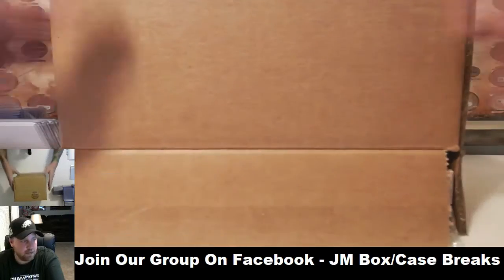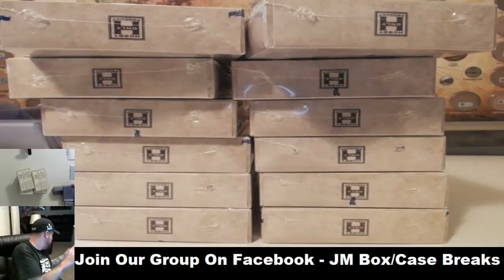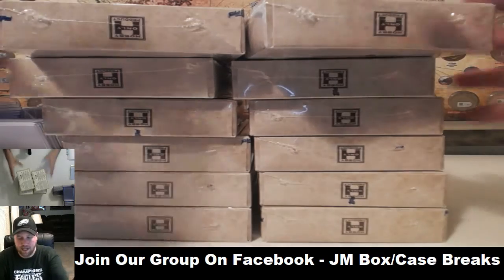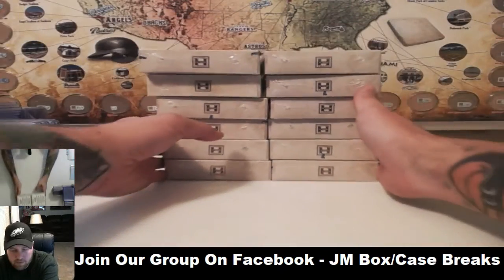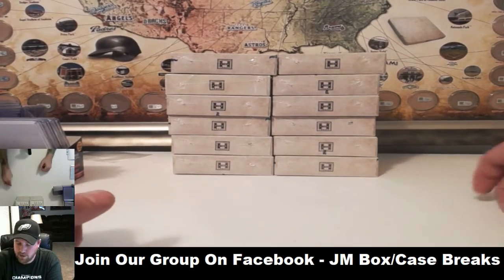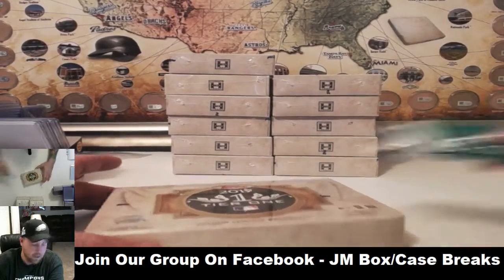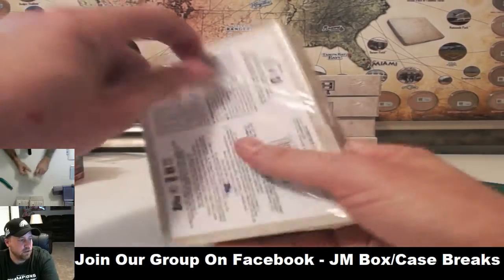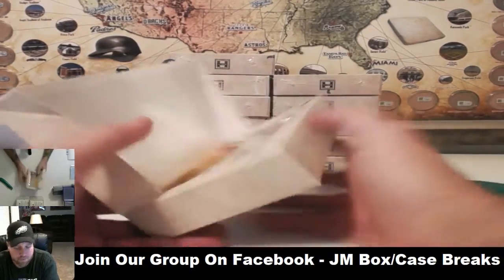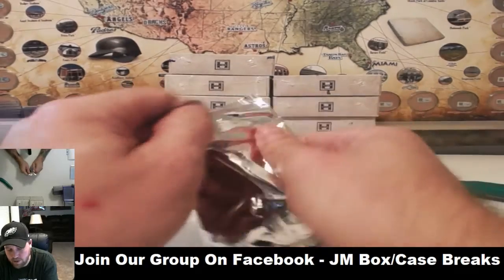Just waiting on some new baseball to come, guys. There's really not much to order. I do have the Bowman Chrome Minis, which I'm going to do set breaks of those — probably $25 for two random teams or $40 for four random teams. I got eight sealed sets of those. How it works is you get all the base cards for your teams, and then there's 30 parallels in each box — super fractures, reds, golds, greens, blues, just like regular Bowman. There's just no autographs in it, that's why it's so much cheaper. I'll show you some tomorrow.